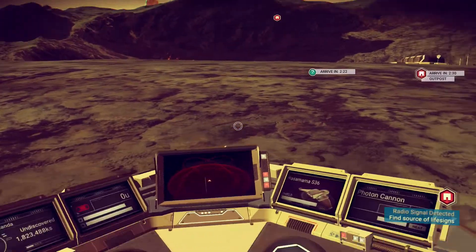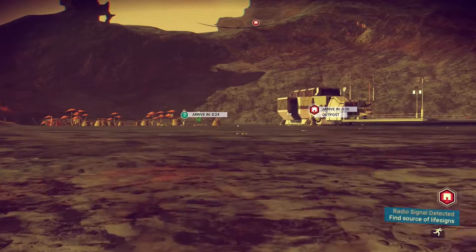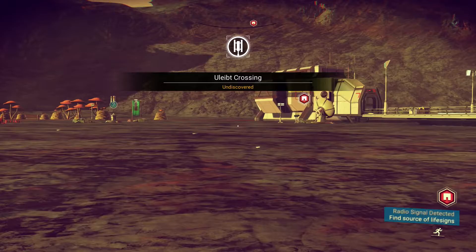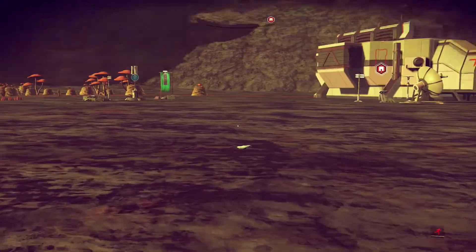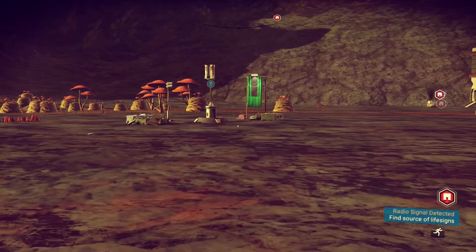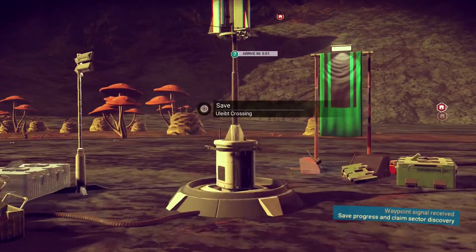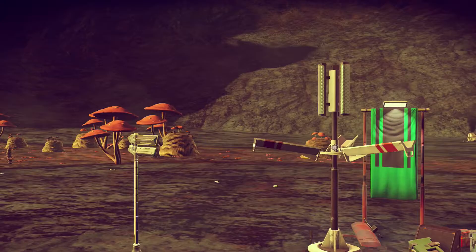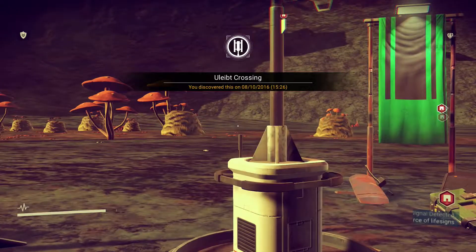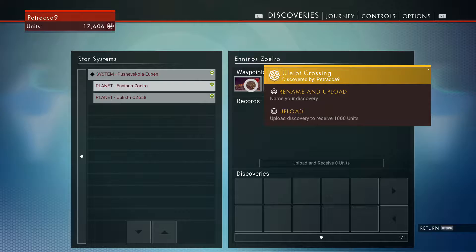I'm curious obviously, and I also figured out how to land my ship with square. I don't know if there's a fast travel to go back to other planets I've discovered, but you could rename them and you could upload them — you get credits for it even, so it's pretty cool. Right, so these are the waypoints that I was talking about. Yeah, so now if I go here — there you go — and you could even upload it or rename it.